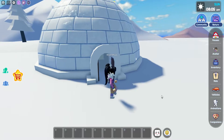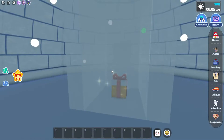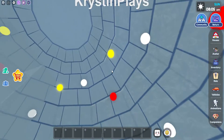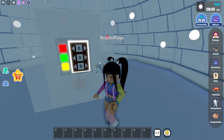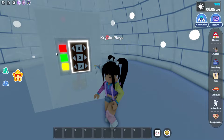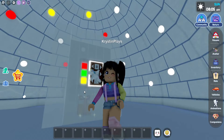So we're going to head inside. I'm going to get rid of my pets for now so we can actually go inside. You can see there's a gift, and there's a bunch of different lights all around the ceiling here as well. On the back side, you can see there are colored squares — there is red, green, and yellow with these numbers.